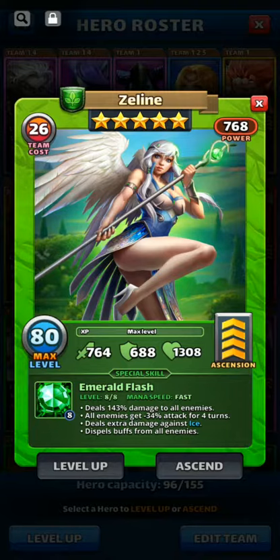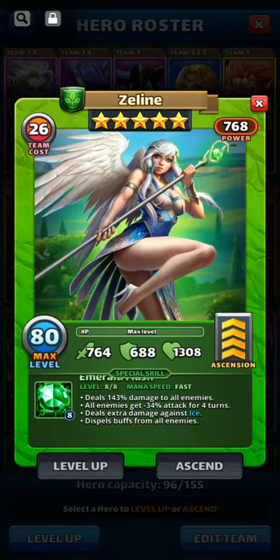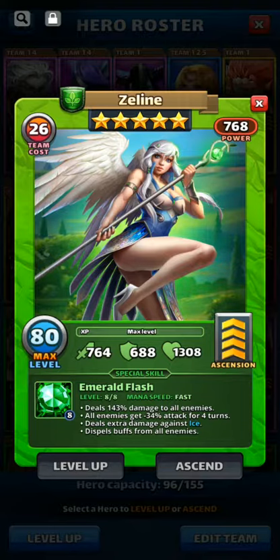Zeline is different because if you read her card, every card does what the dots say from top to bottom. Zeline deals her damage first, so if you're going against a counter-attacker she's usually going to kill herself — she hits first, then puts attack down, then dispels the buff. So she'll still dispel the buff but she usually dies in the process.